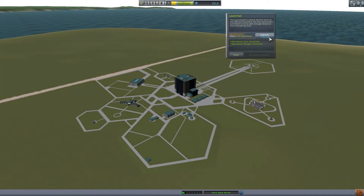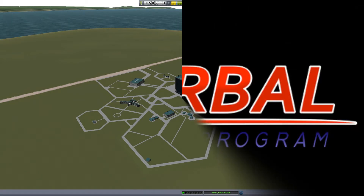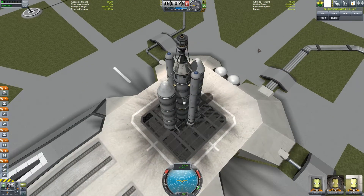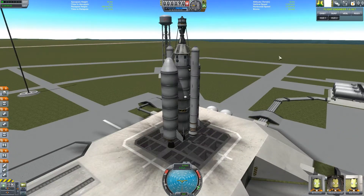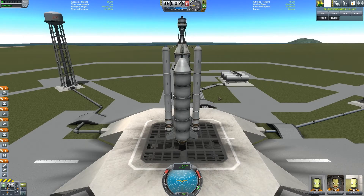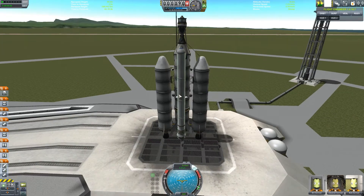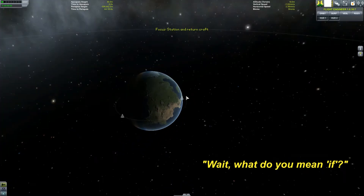If I upgrade, everything is unlimited — I can build as big a rocket as I want, big and heavy. Unfortunately it takes half my money, but you know, gotta spend money to make money. Behold! I wasn't confident it was going to get off the ground, so I slapped on a couple of extra solid rocket boosters to hopefully get me off the ground a bit faster. We're going to find out if this can actually fly — I hope — fingers crossed. I blew like all of my money.